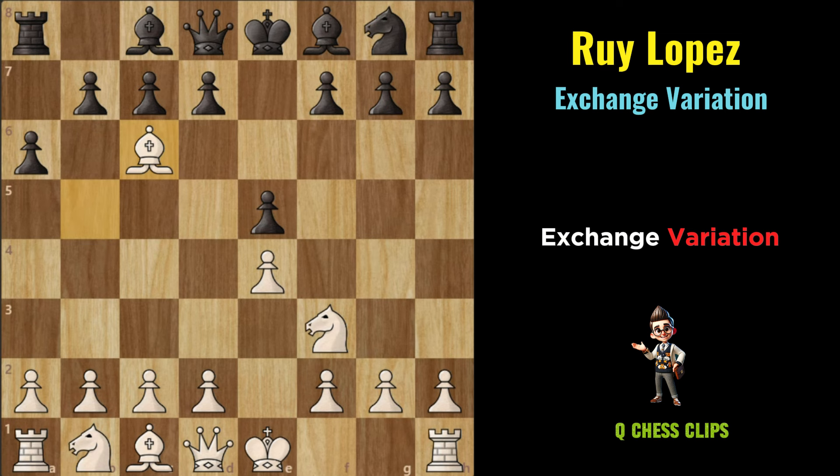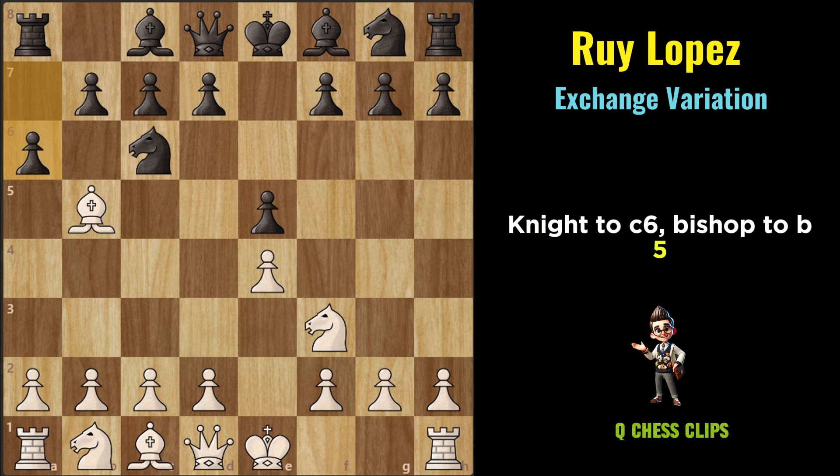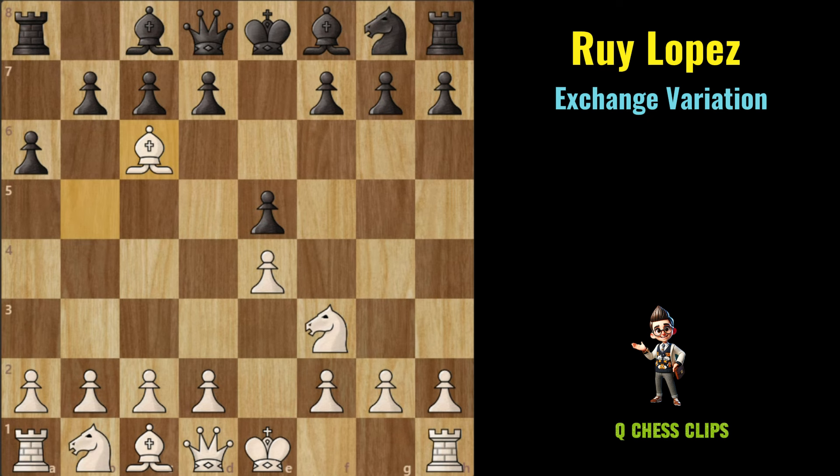Exchange Variation: The Exchange Variation of the Ruy Lopez occurs after the moves E4, E5, Knight to F3, Knight to C6, Bishop to B5, A6, Bishop takes C6. With the move Bishop takes C6, White opts for the Exchange Variation, choosing to exchange their Bishop for Black's Knight on C6.